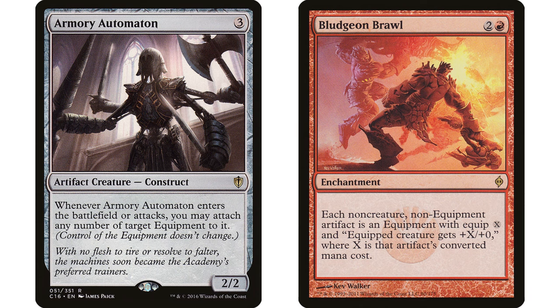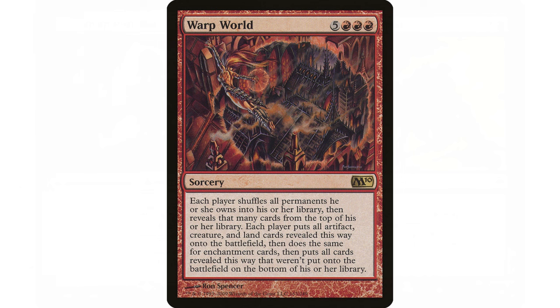The funniest combo I've ever come across involves Warp World. Warp World — five red red red, eight mana sorcery. Each player shuffles all permanents they own into their library, then reveals that many cards from the top. Each player puts all artifact, creature, and land cards revealed this way onto the battlefield, then does the same for enchantments. Cards that weren't put onto the battlefield go on the bottom of their library in random order. It's chaos, and it's not a card a lot of players want to see, but if it ends the game that's fine.